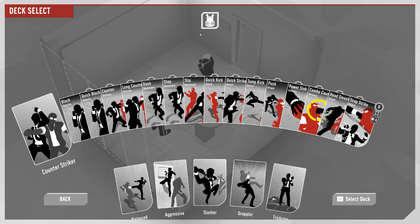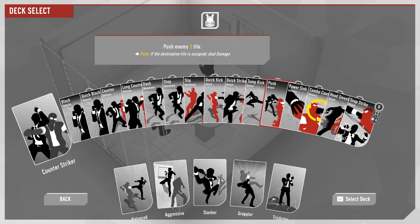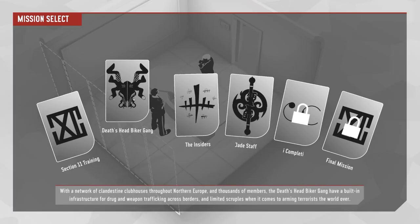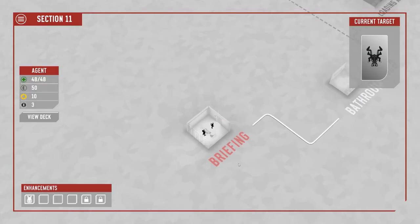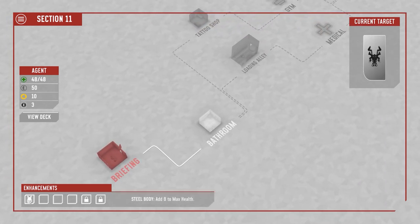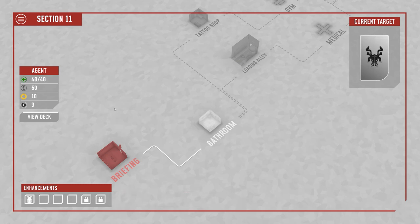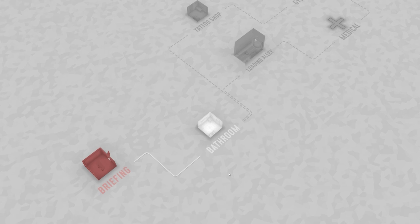I haven't played the counter striker deck personally in quite some time, so it might be interesting to check it out and see what some of the changes are. This has actually become my Saturday morning game — I'll jump on and do a couple of missions while enjoying a morning beverage. Anyway, let's go into Section 11, Death's Head Biker Gang. We have Steel Body at eight, so max health is 48, 50 currency, 10 combo, and three max momentum.